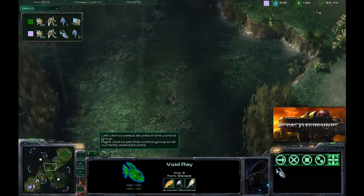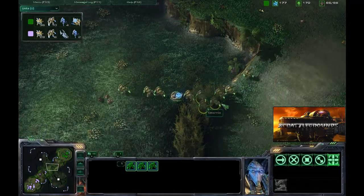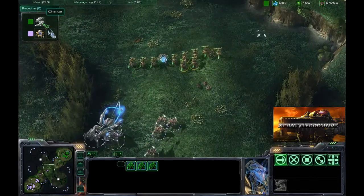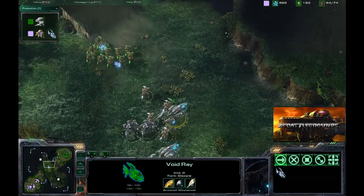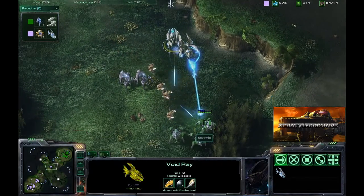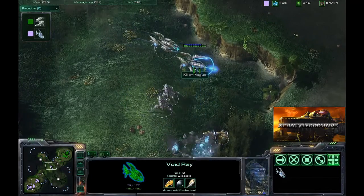Last game Killer Plague opted for robotics facility tech, but this time it's void rays. A lot of zealots are coming out for Tex Mix, and looking at the production overlay, he is once again researching the zealot charge upgrade. He's going to have to back off because he does not have anything in his army that can currently deal with these void rays — some stalkers are coming up but they won't be able to handle the void rays plus the rest of the army.